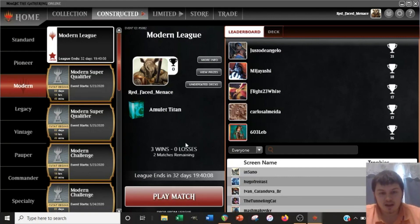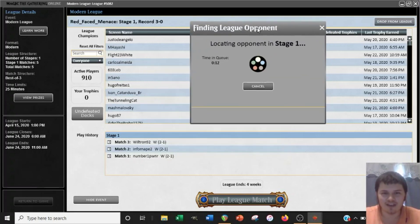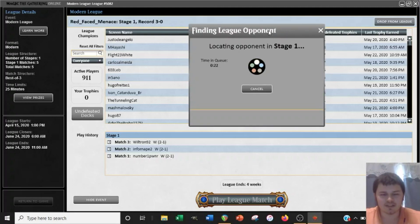As of right now we are 3-0, so playing for that 4-0, hopefully. I've never personally actually gotten a trophy, so I'm not trying to jinx myself on camera here, but it would be pretty nice if my first trophy was actually on video. Generally, I think it's pretty typical to 3-2 or 4-1 with Amulet, at least in my personal experience. But it would be nice to get another match win regardless, so hopefully we can secure that.